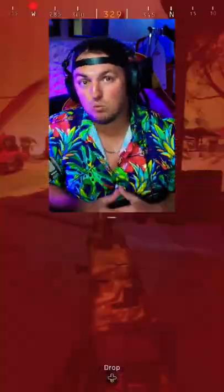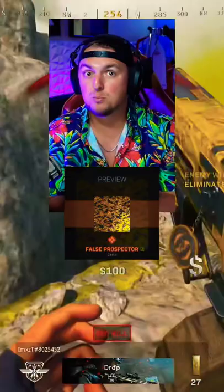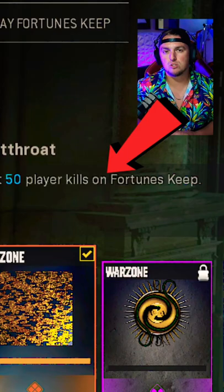This is going to be a Warzone tutorial for a temporary fix for the new free camos Death Prospector and False Prospector in Call of Duty Warzone. First off, in order to unlock these, you need to get 50 kills on Fortune's Keep and 100 kills in Storage Town on Caldera.